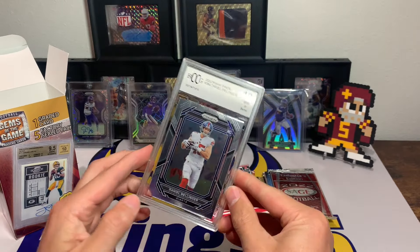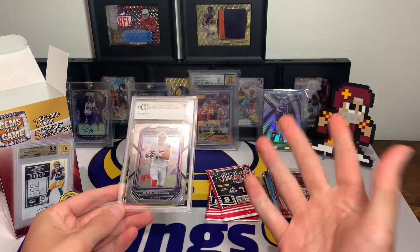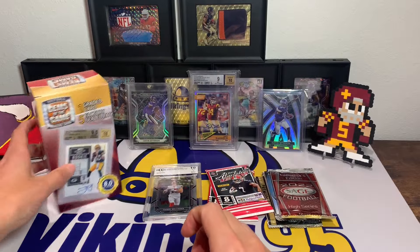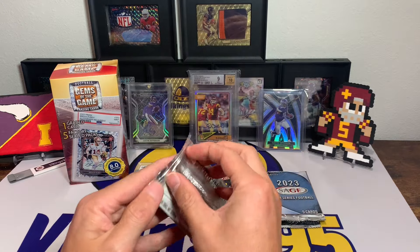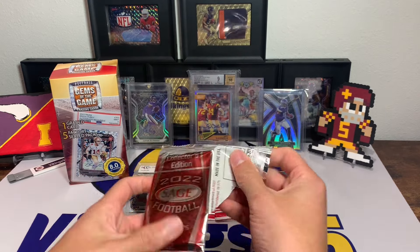2022 Prism rookie, it is a 10. I have seen someone pull a Brock Purdy just the Prism rookie, so that would be cool, but oof — let's get the Purdy on there at least. Not great. And then of course the packs themselves are typically less than ideal, to say the least.